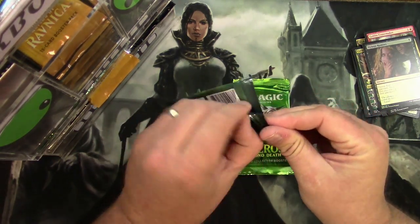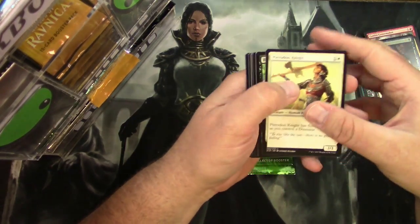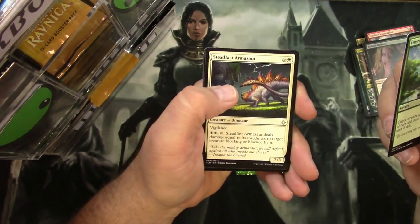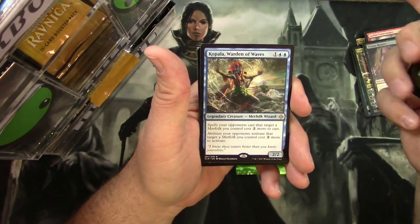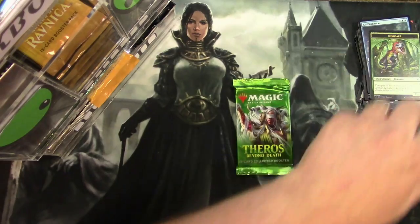Ixalan pack: skipping to the uncommons — Emergent Growth, Steadfast Armasaur, Adanto Vanguard, and a Kopala Warden of Waves. And a Foil Air Elemental. And a Dinosaur Token.